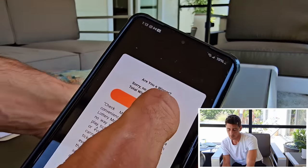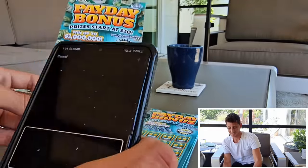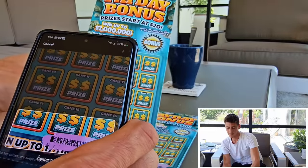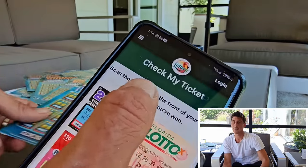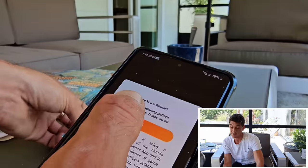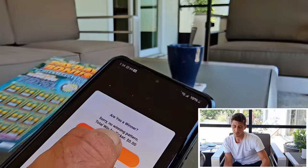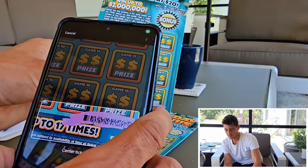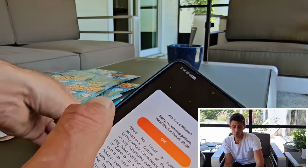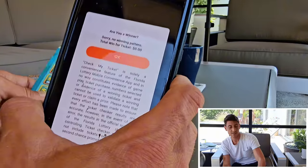Ticket 51 — zero, no winning pattern. Ticket 52 — zero, need a winning pattern. Ticket 53 — zero. Ticket 54 — zero. Ticket 55 — good ticket to play overall. Ticket 56 — can we get one more win? Four more tickets, maybe two more wins. Ticket 56 — no win. Ticket 57 — three more chances — no winning pattern. Two more shots. Ticket 59 — not a winner. Last ticket — no winner.